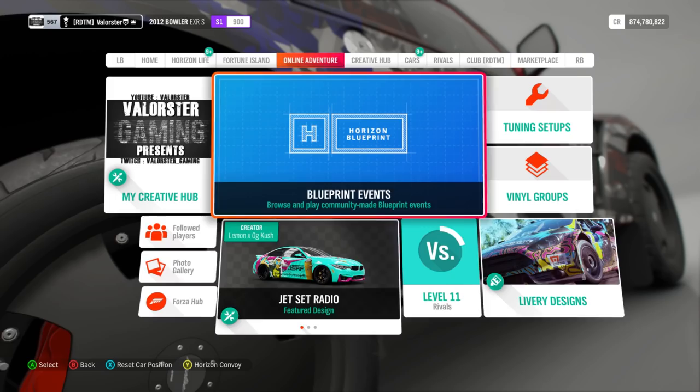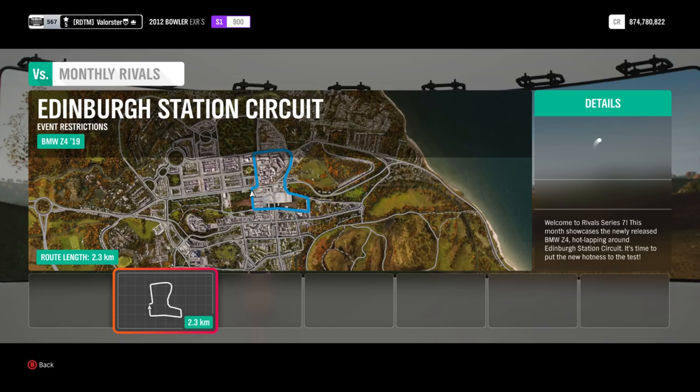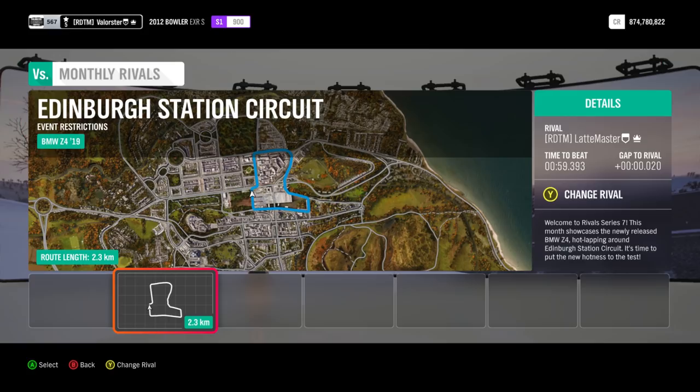For PR stunts, I used the Edinburgh Station Circuit for the monthly rival. As I mentioned before, it's a monthly rival so it lasts the whole month. The easiest way to complete it is to go to the bottom of the leaderboard, pick the slowest rival time, and just beat it. Simply change your rival and pick someone who is very slow.